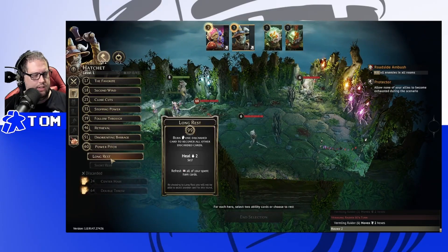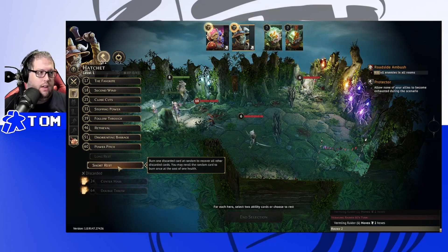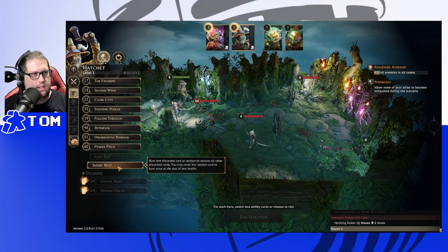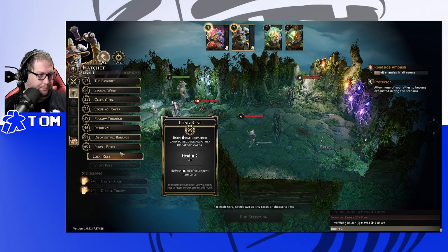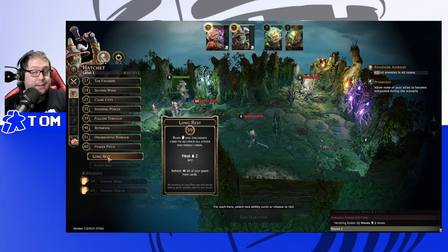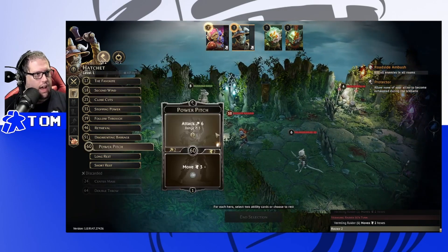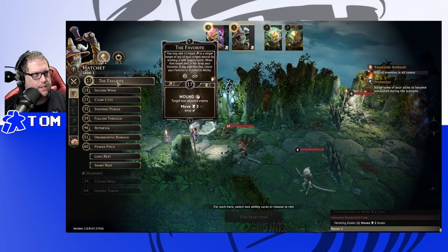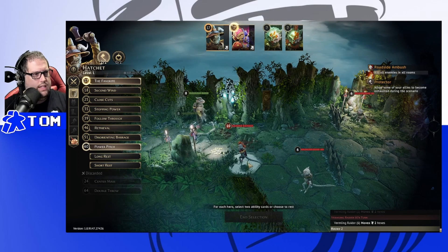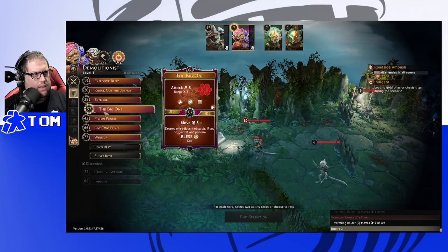The cards we used are in the discard pile, so now is the time for a rest. A short rest burns one discarded card at random to recover all other discarded cards — you can reroll the random card to burn once at the cost of one health. A long rest at initiative 99 lets you pick which card gets burned, you recover all cards, heal two, and refresh spent item cards. Healing is nice but will eventually deplete your hand.